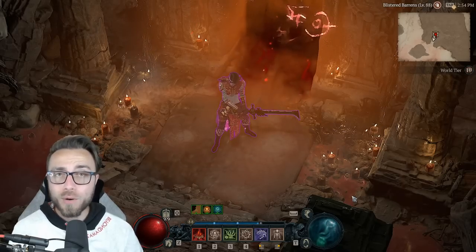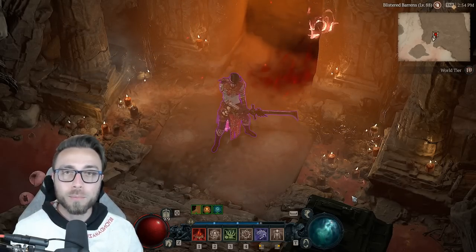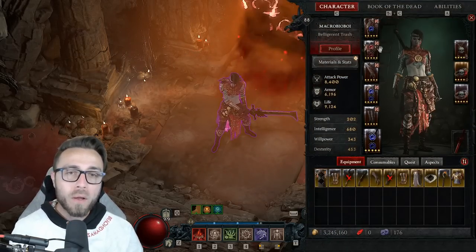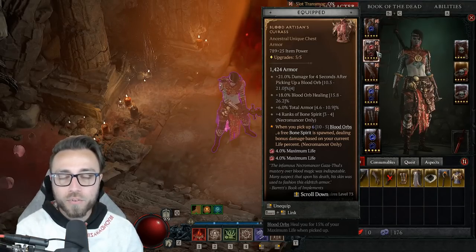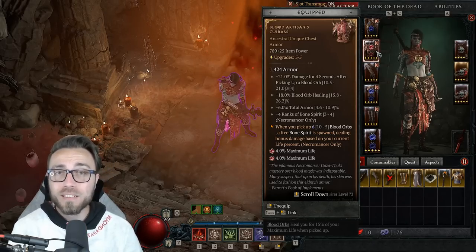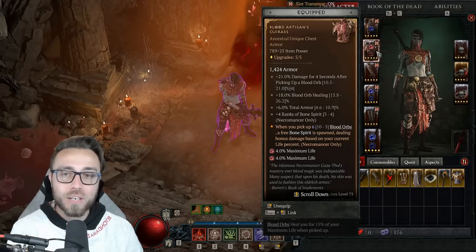So what I'm doing right now is speed farming. You might have noticed, either if you've watched my most recent Bone Spirit Necromancer build guide or checked out the Max Roll guide once I have it updated, that I have Blood Artisan's Cuirass as one of the gear options and cover how to incorporate it. But I actually think that this item is completely a trap if you're trying to legitimately push endgame Nightmare Dungeons.